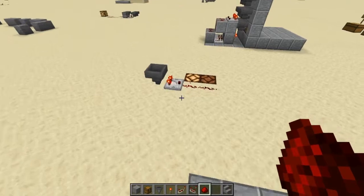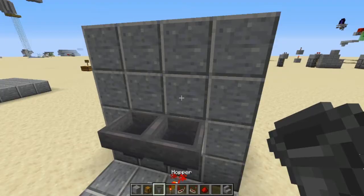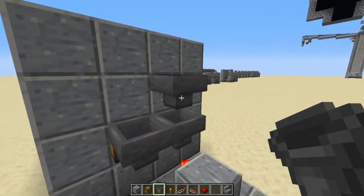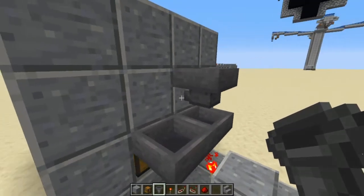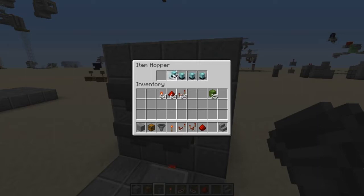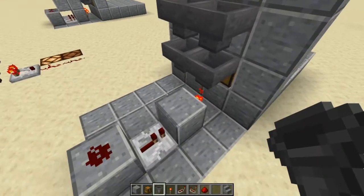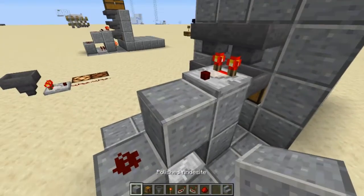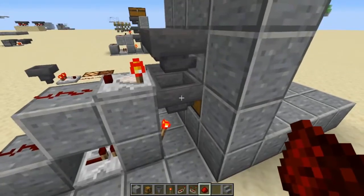Now, like I was talking about with this comparator, you need a signal that will turn it on once it gets to 22 items. Go ahead and put another hopper directly into the wall there. You don't want it leading into this hopper because it won't work that way — if it's directly connected to it, items will just start flowing down there. So that needs to be facing into the wall. You're going to put your 21 filler blocks in here — use whatever unique blocks that are not going to go through your system. Then put your 22nd item in there. With the comparator, you'll see it has a very weak signal. Put your redstone dust there — that one is powered. But if you put one more item in, it's going to power this block, which will power that, which will turn this off, which will open that hopper up.